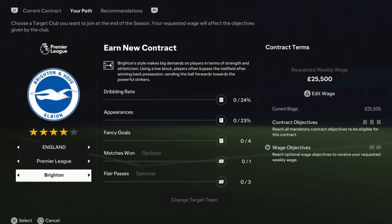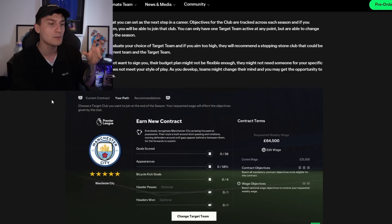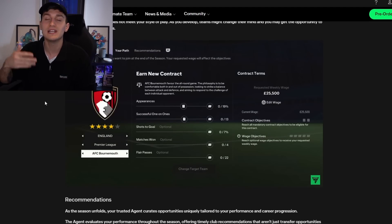The Player Agent is going to allow you to take a bit more control over how things go in Player Career. One thing I've always found annoying is the fact that if you want to go to a certain club, you're not able to do that. However, with this you're going to be able to target certain clubs and take more control over Player Career, which has always been way too limited. By targeting a team, you'll then have certain objectives you need to meet in order to get to that club.